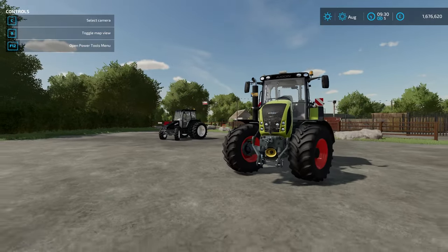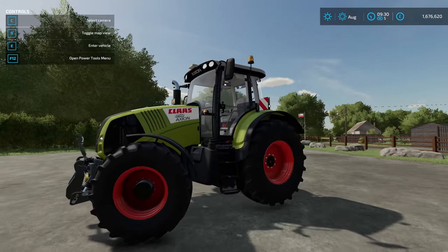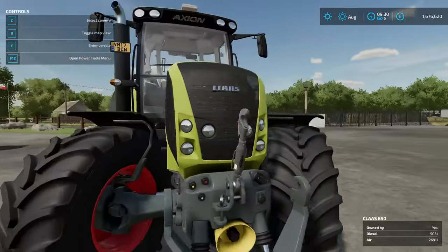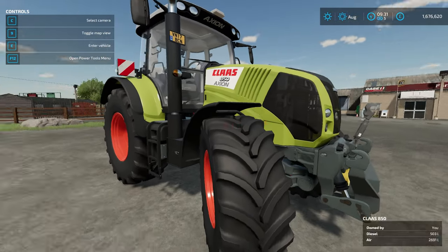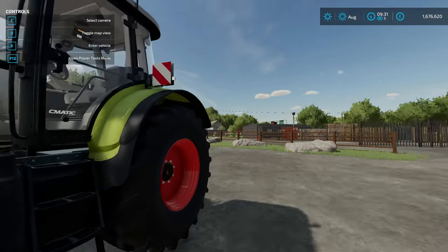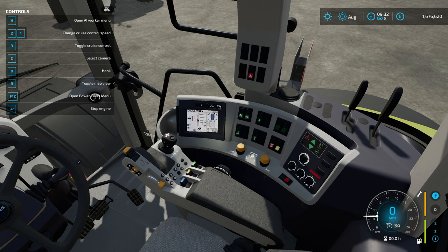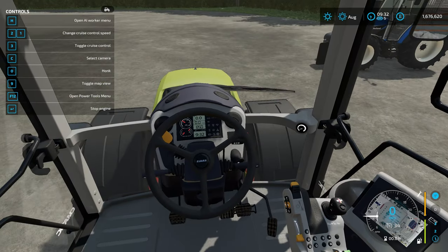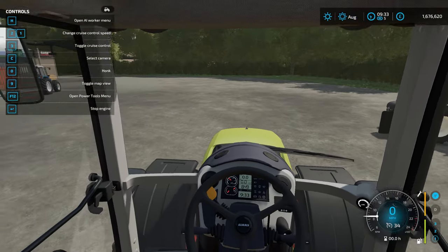Now I'm going to have a look at a couple of old friends - we'll start with Smetty's Claas Xerion 800. This is a rather beautiful little tractor, very well designed, looks wonderful, and I just love how this has converted across. I think it's converted very well and looks stunning. This is going to fit in very nicely, particularly if like me you're thinking about sticking this onto a Claas and Swarfarm challenge.